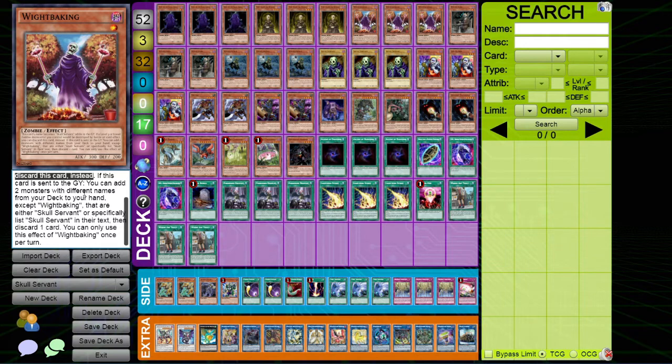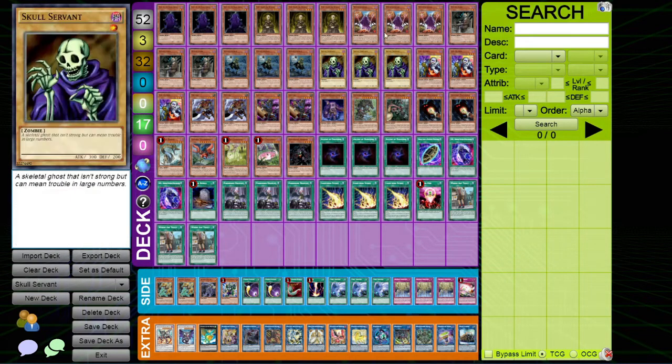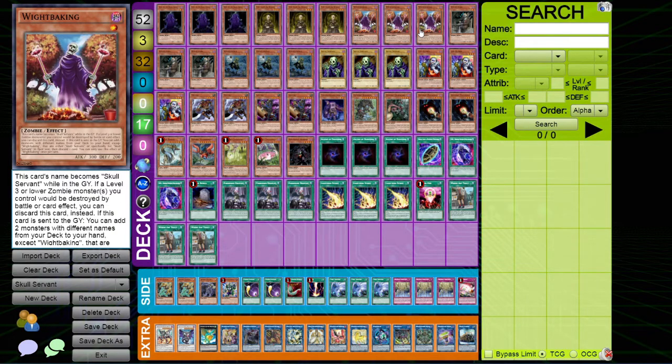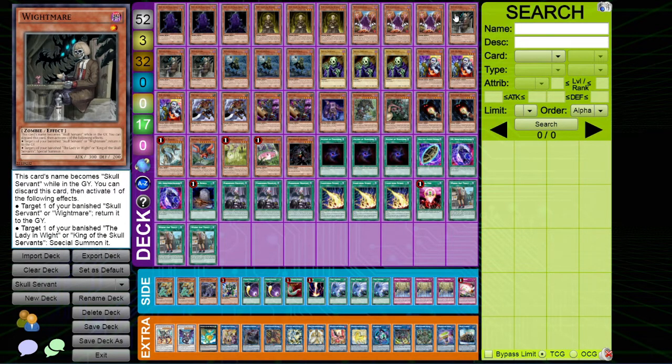White Baking adds any of your Skull Servant cards - typically I'll be adding White Mare and White Prince. White Mare is our way to recur. It gains the Skull Servant name in the grave, and you can target one of your banished Skull Servants or White Mares and return them to the grave - that's your way of putting back guys you've banished to maintain the attack boost. You can also target one of your banished Lady in White or King of the Skull Servants and special summon it.